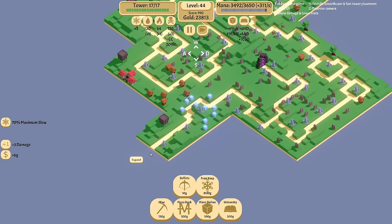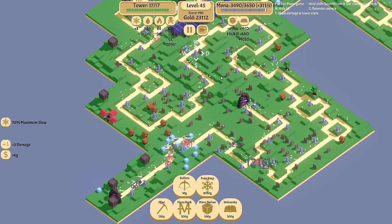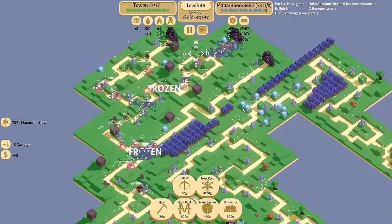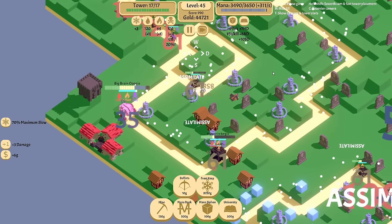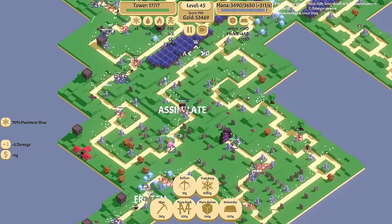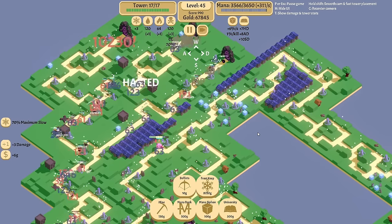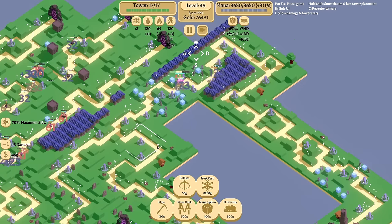Alright, here it is — level 40, level 45, and the last Frost Tower. The whole track is covered in Frost Towers now — the whole thing has Frost Particles on it. We covered the whole map in Frost. Big Brain Oogie is kind of freaking me out. Just so you guys remember — this is at 10 times the normal speed. Not 3 times — 10 times the normal speed.